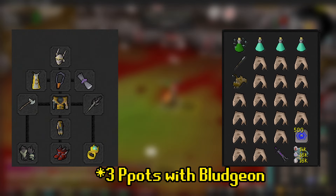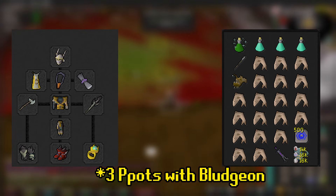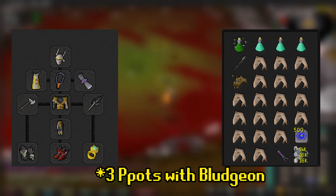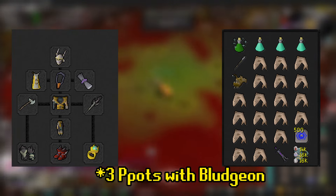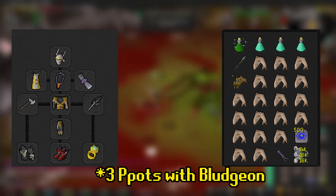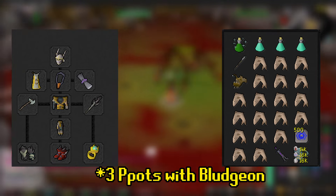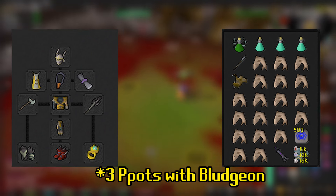Moving on to inventory, the exact ratio of potions to food will be a little dependent on your stats and gear. With my setup, I took 3 Prayer Pots, 1 Super Divine Combat, Crystal Halberd, Wilderness Sword, House Teleports, and runes for Death Charge, with the remaining slots being Sharks. If you don't have a Pool of Restoration in your POH, bring a Ring of Dueling instead and heal up at the Ferox Enclave.